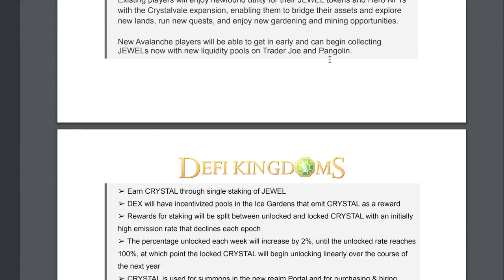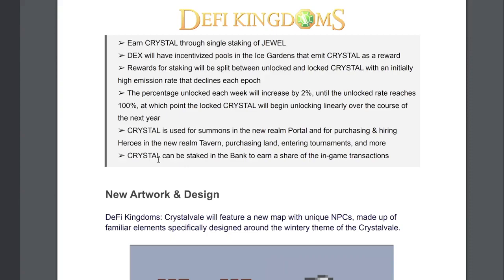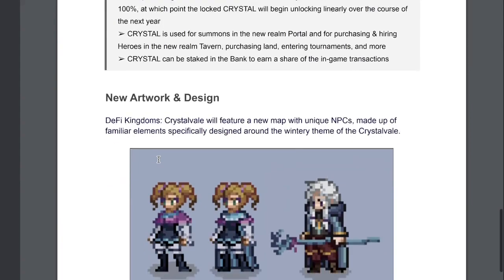Quick summary: earn Crystal through single staking of Jewel. DEXes will have incentivized pools in the Ice Gardens that emit Crystal as rewards. Rewards for staking will be split between unlocked and locked Crystal — the percentage unlocked each week increases by 2% until the unlock rate reaches 100%, at which point locked Crystal will begin unlocking linearly over the course of the next year. Crystal is used for summons in the new realm, purchasing and hiring heroes in the new realm's tavern, purchasing land, entering tournaments, and more.